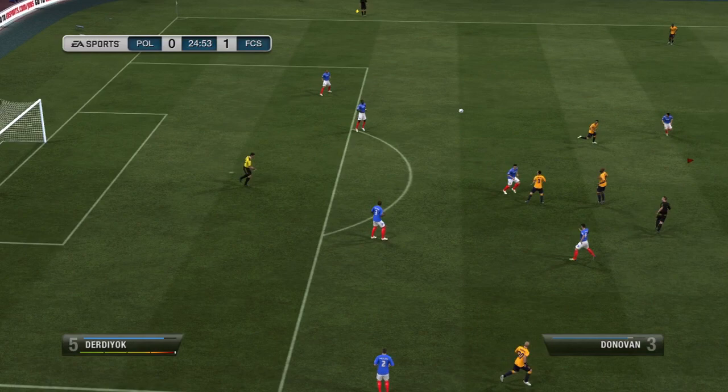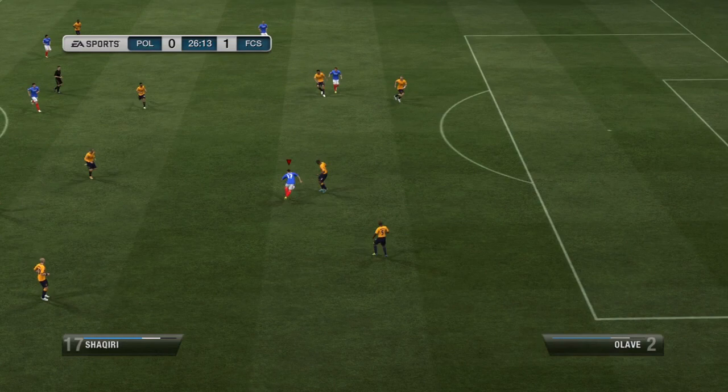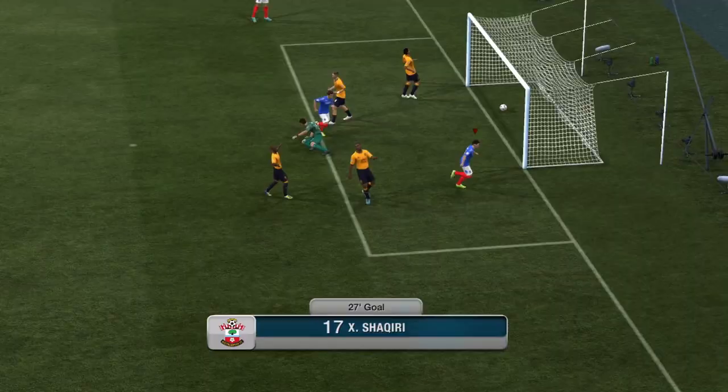He's got 96 curve, and for those who don't know, part of your finesse shot is affected by your curve — the greater the curve, the more your shot finesses. Almost every finesse shot I took with him was going in. He also has really good free kick stats: 86 accuracy and 96 curve, so really good free kicks.